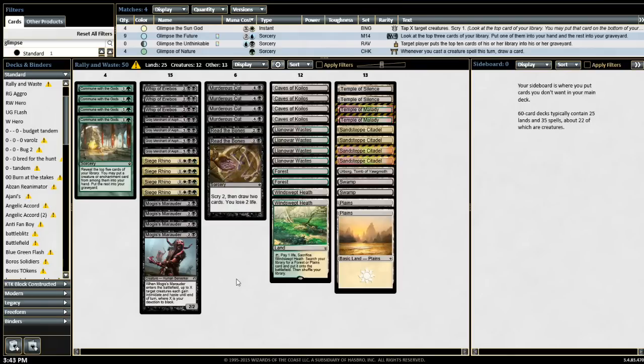I was thinking of actually going Blue — you're already in 3 colors, so you could splash Blue for Sidisi. Sidisi puts a ton of cards in your graveyard, and Sidisi with Mogus Marauder is pretty powerful. You're going to get value out of everything with Rally the Ancestors. Anyway, this is brew number 3. I'm also going to look at other cards from my top 10 brew list, but the two that are fascinating me most are Dark Deal and Rally the Ancestors.